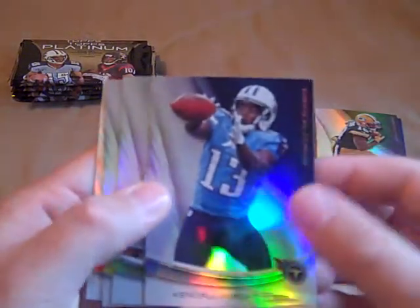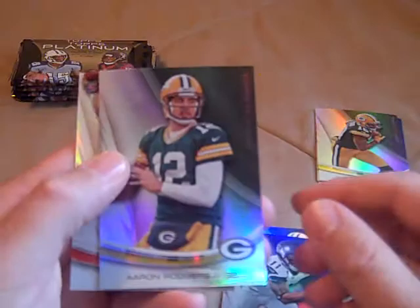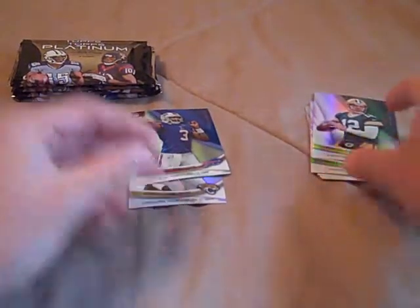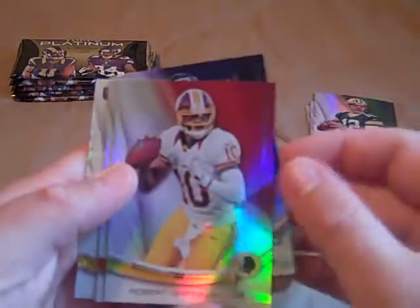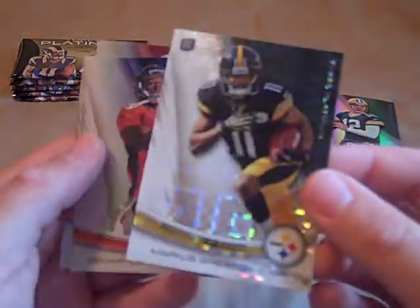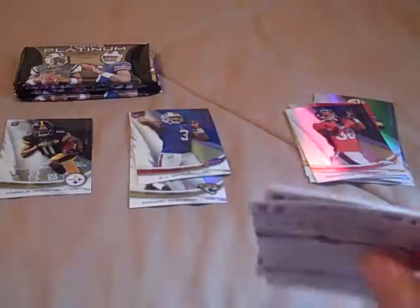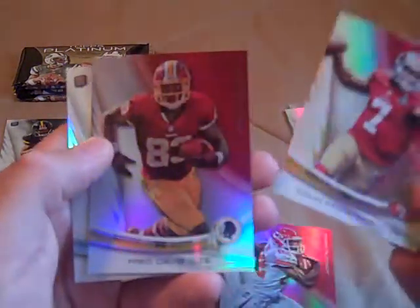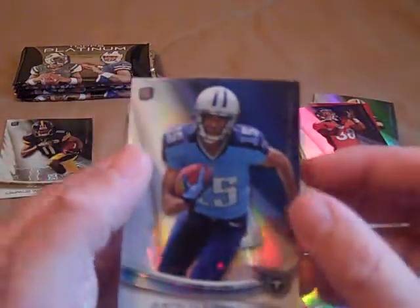Pack two: Kendall Wright, Percy Harvin, Aaron Rodgers, and an EJ Manuel rookie card — we'll set our rookie cards aside. Pack three: Demarius Thomas, Robert Griffin III, Hakeem Nix, and a refractor of Marcus Wheaton rookie card. Then we got Dwayne Bowe, Colin Kaepernick, Fred Davis, and a Justin Hunter rookie card.